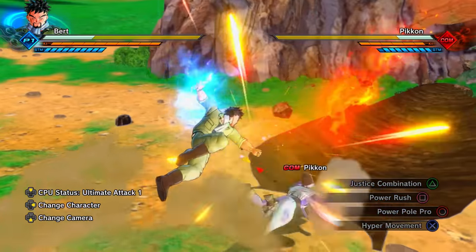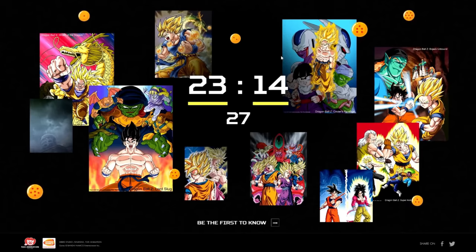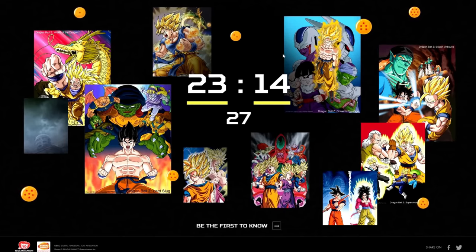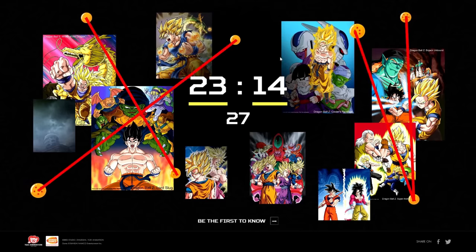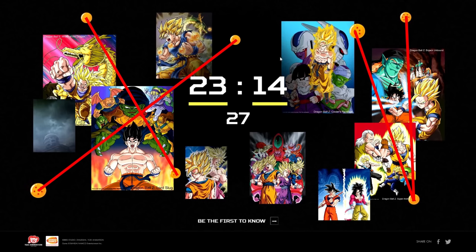24 hours before Dragon Ball Xenoverse 2 was revealed on the 16th of May 2016, a teaser called the 'Fly Through Time' project was revealed with a 24-hour countdown timer. Once the countdown hit zero, they officially revealed Xenoverse 2. During the countdown, Bandai Namco hinted there was something on the project page. The speaker believes they were the first to find that the hint was the seven Dragon Balls connected in a dot pattern spelling out 'XV,' an obvious hint toward Xenoverse 2.